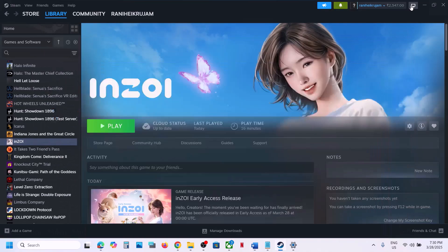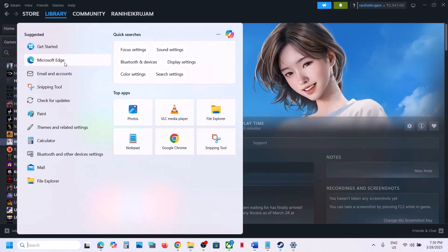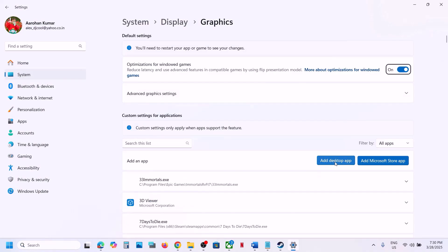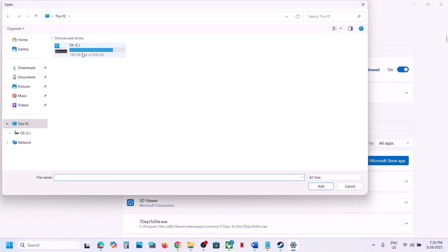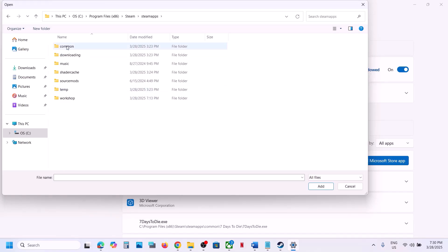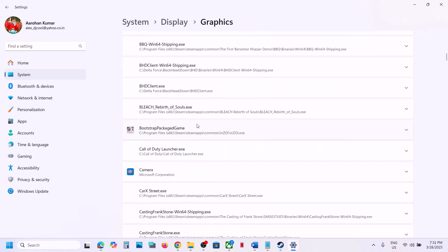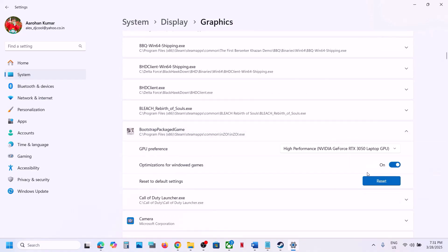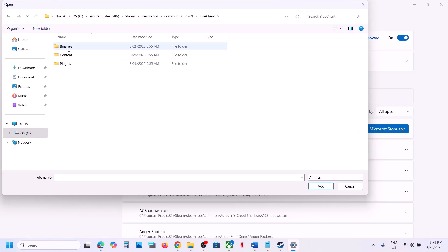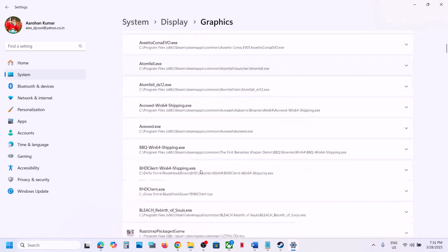The next step is to run the game on the dedicated graphics card. Type Graphics Settings in the Windows search box and click on it. Click Add Desktop App, then go to the game installation folder, open the Steam folder, SteamApps, Common, the game folder, and select the game exe file. Click Add, then select High Performance. Also add the BlueClient Binaries Win64 exe file the same way.